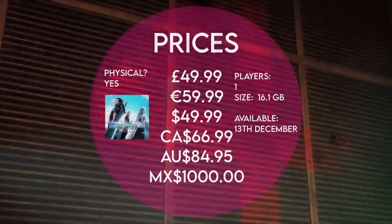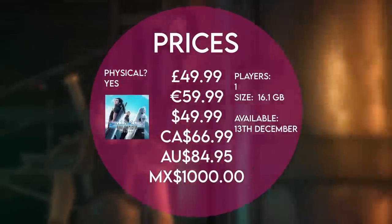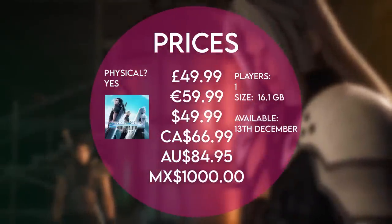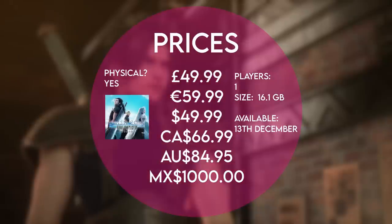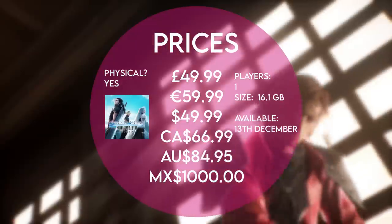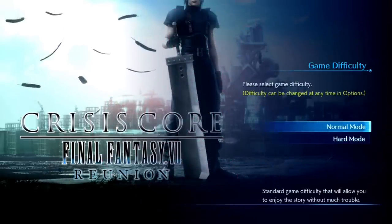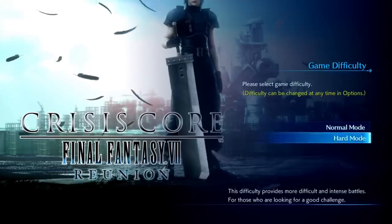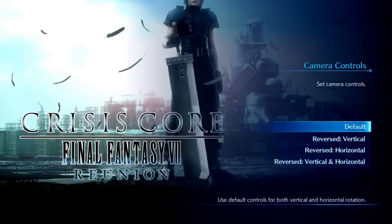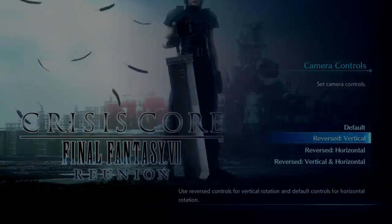Let's start with the vital statistics. It's going to cost you £49.99 or your regional equivalent, has a download size of around 14.6 gigs, and releases on the 13th of December. When you initially start the game up you have the choice of Japanese or English voices as well as a normal or hard difficulty mode. The camera can be tweaked in terms of axis — either horizontally, vertically, or both. Now before we go into the technical look at the game, resolution, frame rates, etc., I just want to show you some footage from my playtime so far.